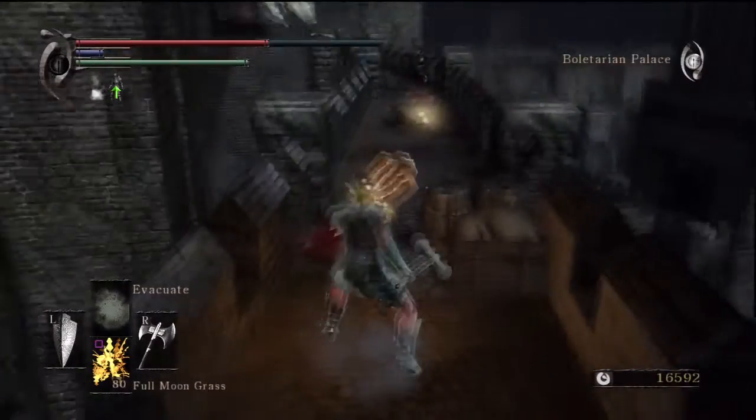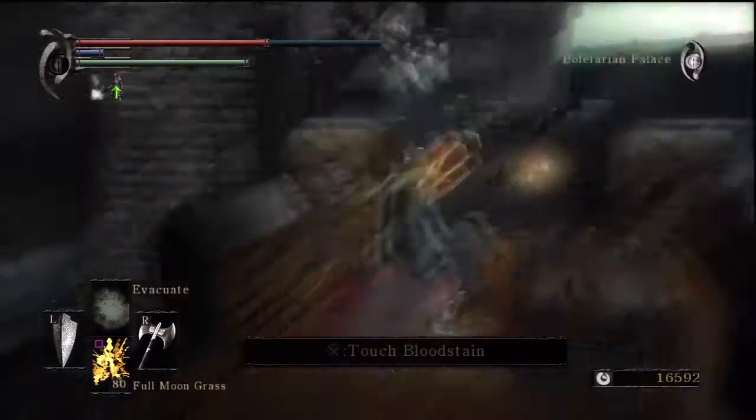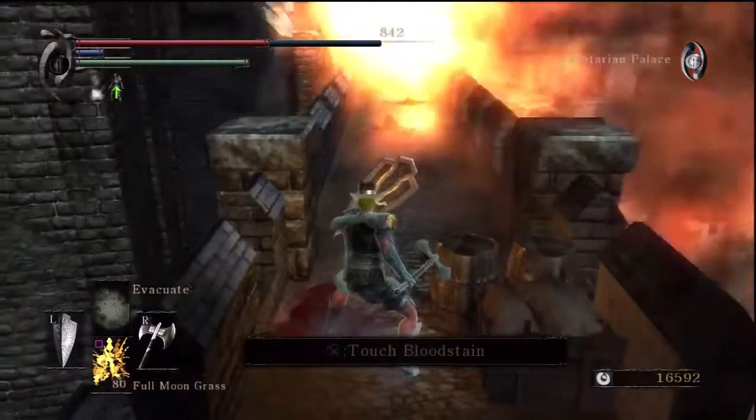Make sure to have the Thieves Ring equipped, otherwise the first pet official will start throwing fireballs at you. Also make sure that the dragon kills the first pet official before you start running.